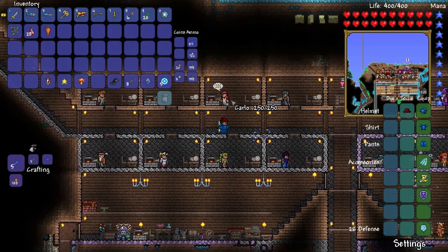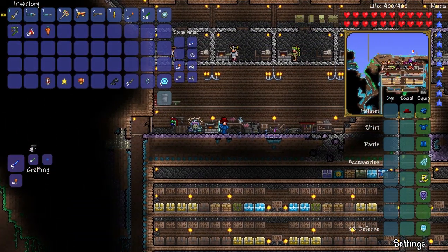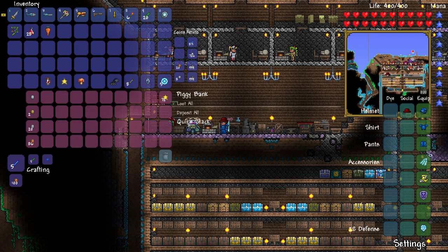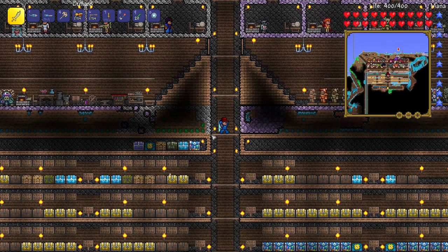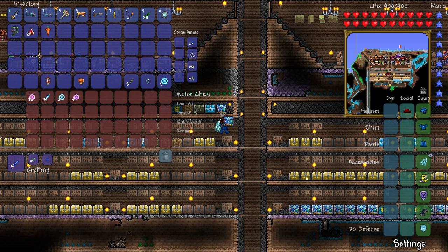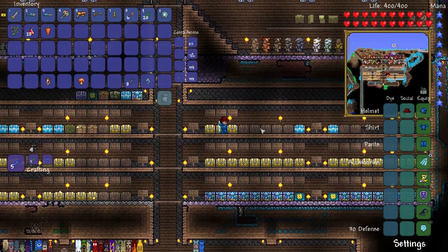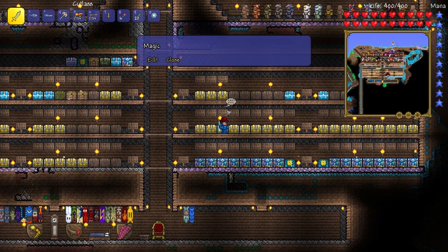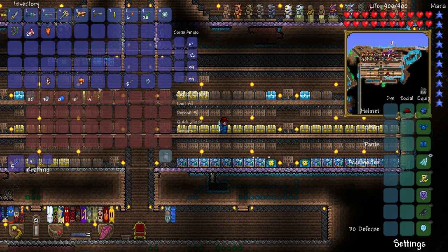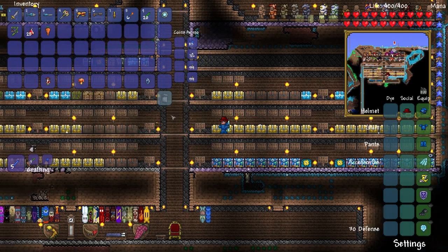I am wearing a red hat and the clothier is gone from the map - no comment. I do have a clothier voodoo doll - no comment. But anyways, this episode - five souls of flight, just noticed I had those. I have so many souls of flight - 66! We need to create some wings. This episode we're going to be going to the jungle and attempting - I say attempting - to get some life fruit to increase our maximum life.